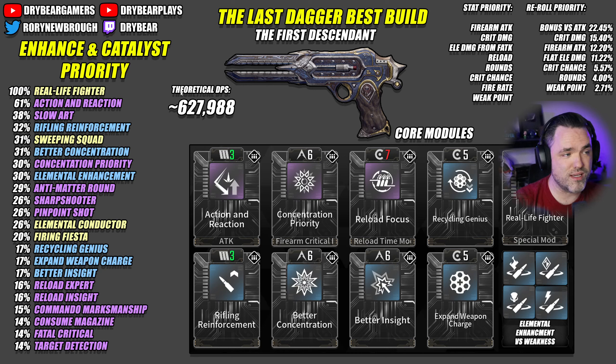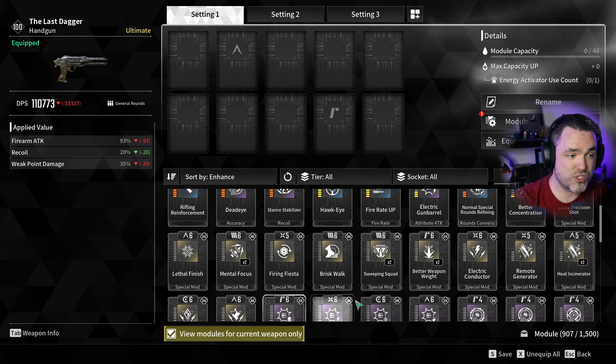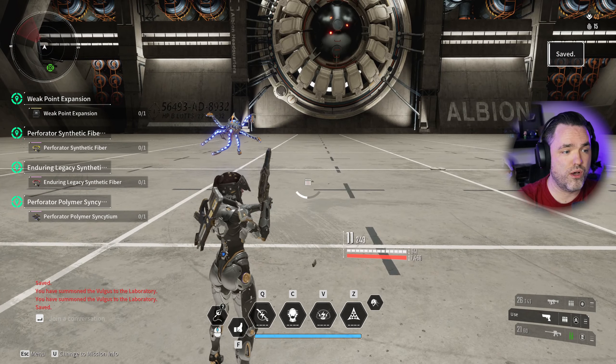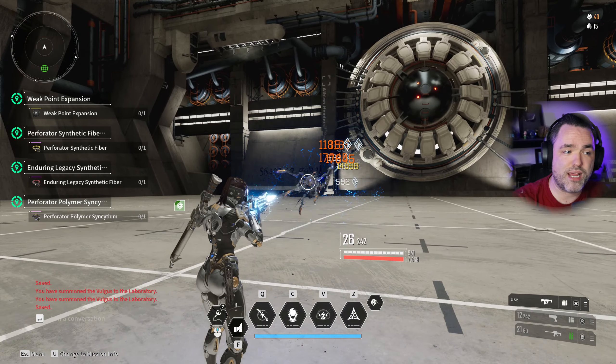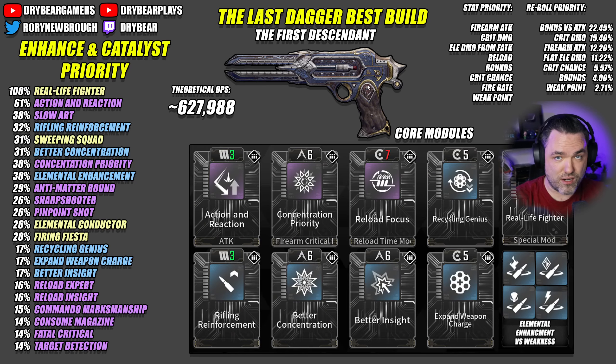What you could do with this weapon — since it doesn't scale to the same level as something like an Assassin's Edge, Eternal Willpower, Tamer, Thundercage, or Python — is run Firing Fiesta and use it as a sidearm. When you run Firing Fiesta on a weapon, the buff actually doesn't fall off when you swap weapons, which isn't true for most buffs in the game. So you can shoot and reload, see the buff is active, switch to another weapon, and use that weapon with the Firing Fiesta buff active.